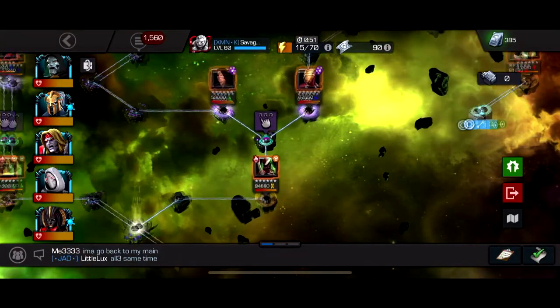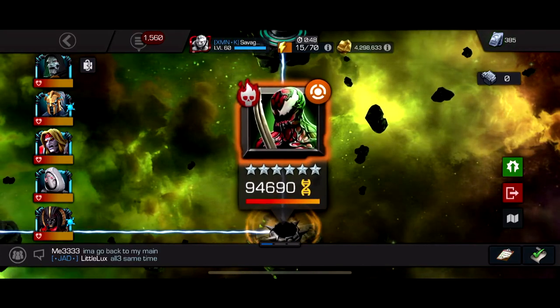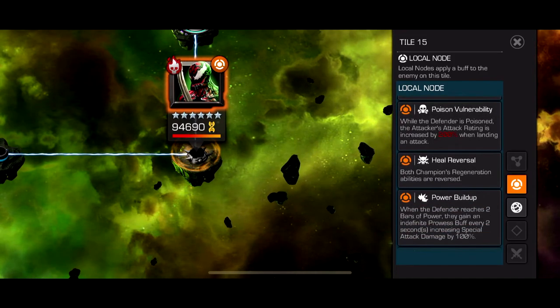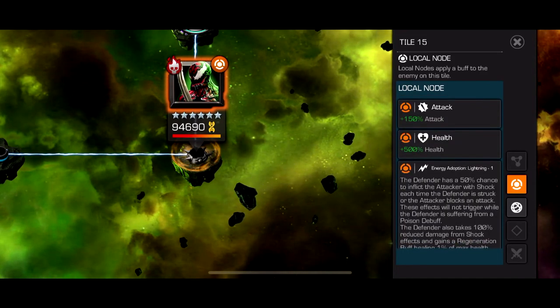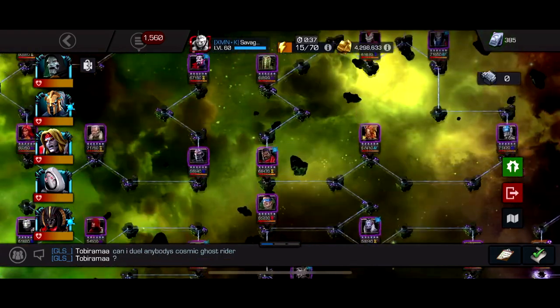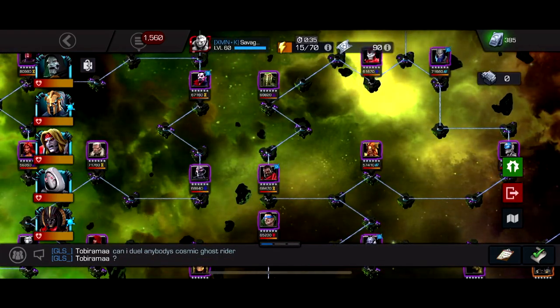Then you have the same Nightcrawler boss again, so use the same counters — Ghost is easily the best. Bring anyone with shock immunity and you can one-shot this fight. Just keep in mind none of these bosses have their special 3 active. That is quest 5 — hope you guys enjoyed this video, like and subscribe, and I'll see you in the next one. Peace.